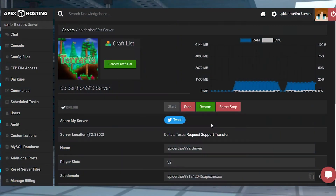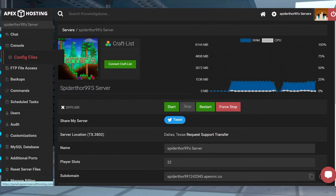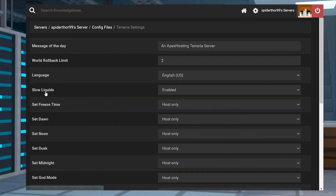Log in to your Apex server panel and stop the server. Find the config files tab on the left hand side and click on it. It will bring you to a new page where you can then click on Terraria settings.